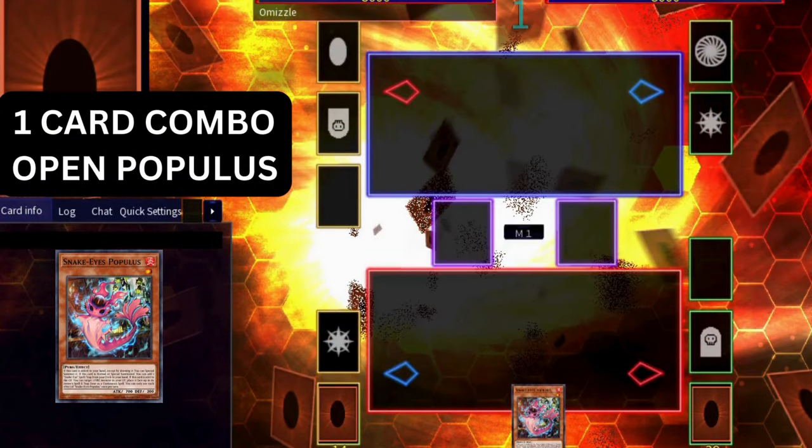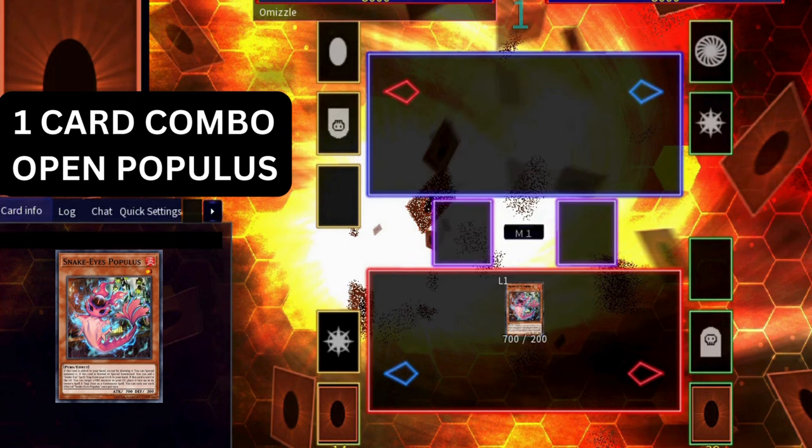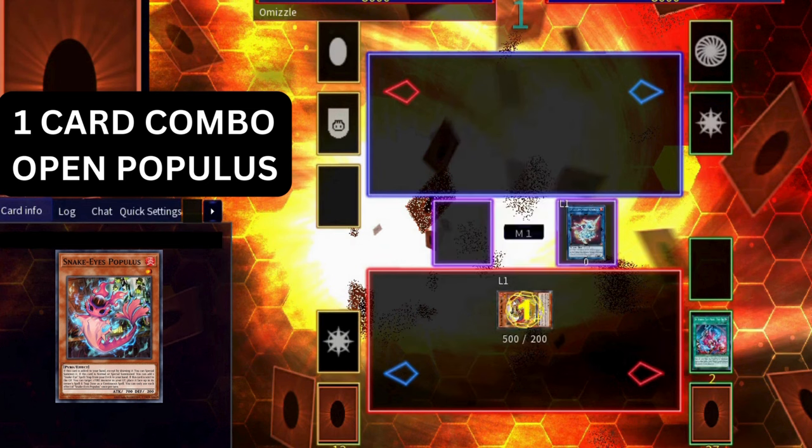So what happens if you draw your garnet? I mentioned earlier that you want to add Populous to hand by a card effect — you don't want to actually open it. But there is a one-card combo with Populous as well. You normal summon Populous, activate it to search the Original Sinful Spoils spell card. Link away the Populous into a Salaman Great Almirage. Populous triggers in grave to place itself back in the spell and trap zone. Use Sinful Spoils to send it back to the graveyard to special summon Ponix from deck. Ponix on summon gets a search — here we search the Fire King Sanctuary.